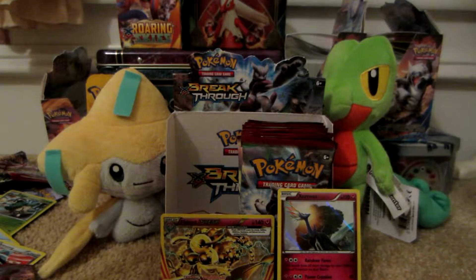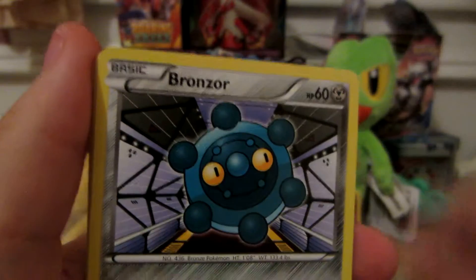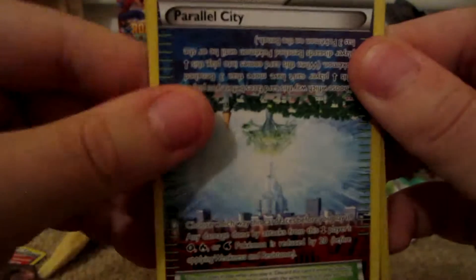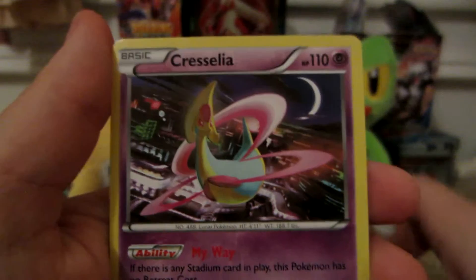Next pack, Mega Houndoom. Here we have Piplup, Chespin, Bronzor, Froakie, Pampor, Haunter, Granbull, Parallel City — it's a pretty weird design — Cyndaquil reverse which is a common, and the rare is a Cresselia, non-holo.